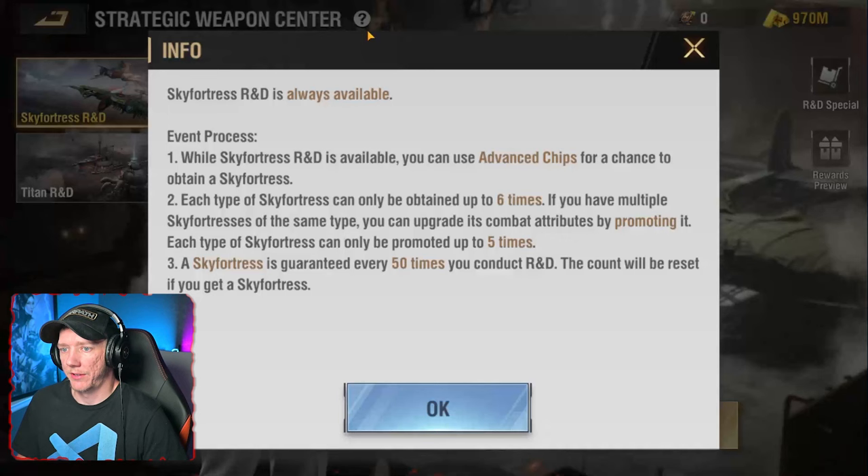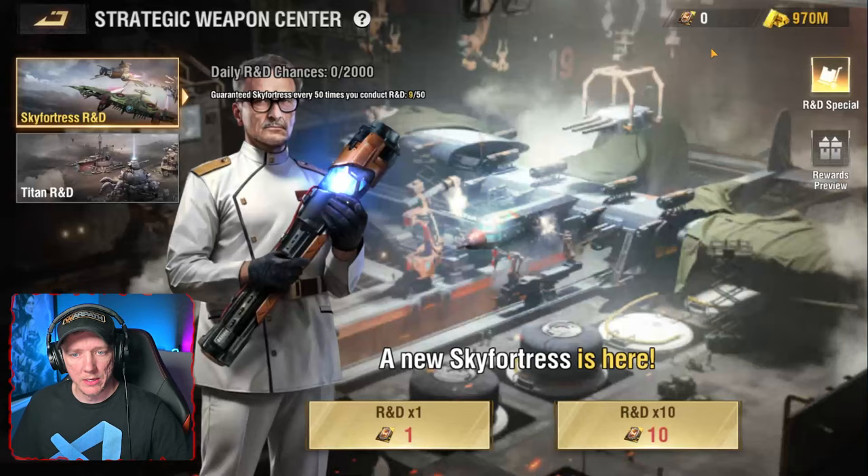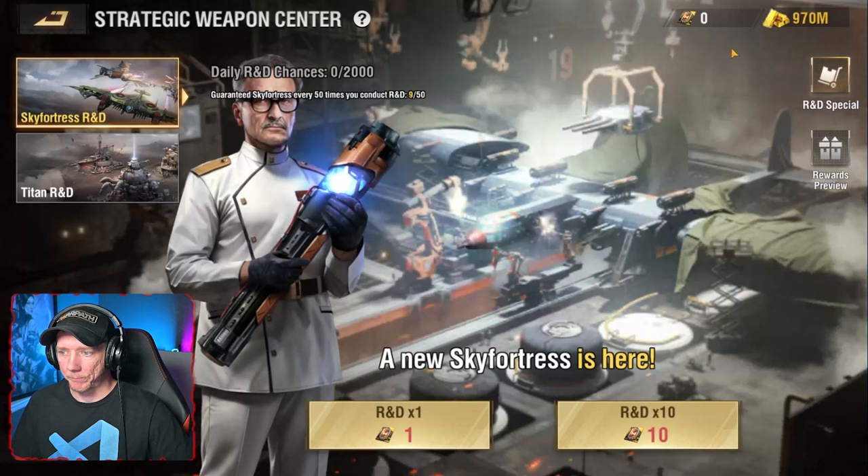There are — I believe maybe six or ten — different types of sky fortresses and titans you can acquire. I'm assuming each different type has different attributes, but I cannot confirm that.